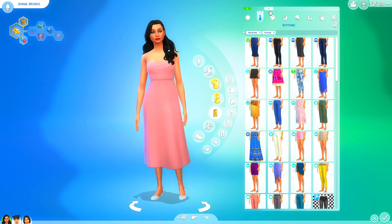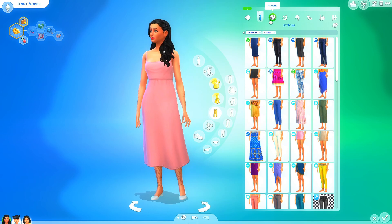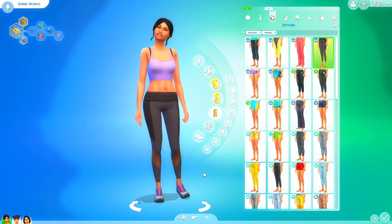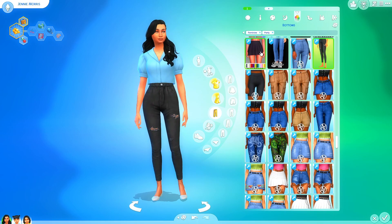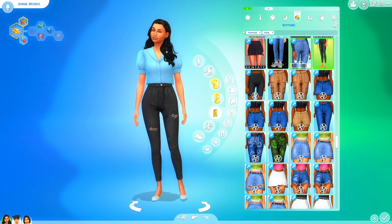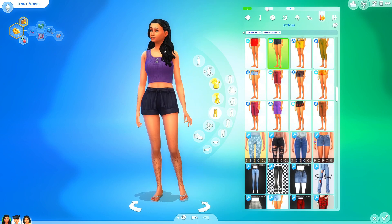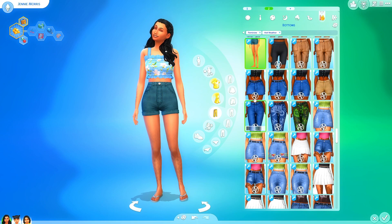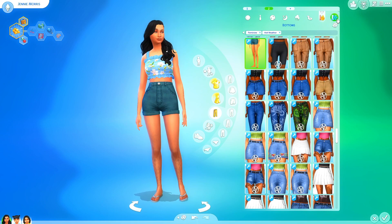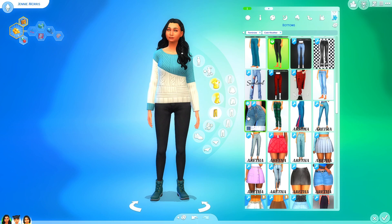The formal is still just this - we haven't needed to have any formal attire. Athletic updated a little bit with a new hairstyle pulled back. Sleepwear is still the same and this is her party wear. The swimwear is the same. For hot weather we have a new outfit - some shorts and a cute little top, probably found at a thrift store, still with flip-flops. And then we still have her winter gear which you don't really need a lot of in Oasis Springs.